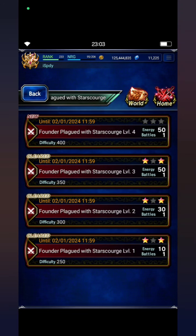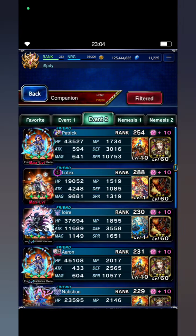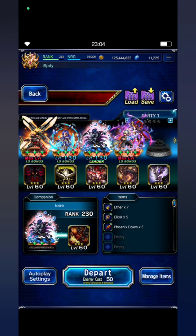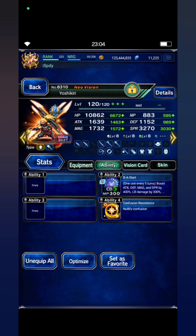Hi guys, I'm back again. This time I want to share my strategy to clear Thunder Plaket with Starcoach level 4 with only 5 units. I will bring Frost Lord, and here is my squad. I bring Yoshikiri and will only build his shift form. I will try to not use his EX3 ability to see if I can beat the boss or not.